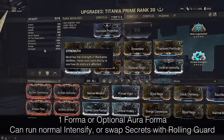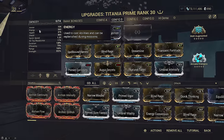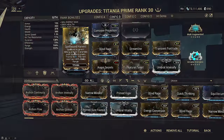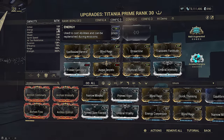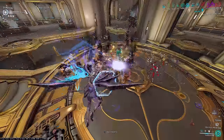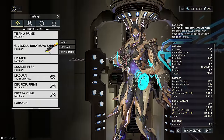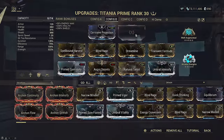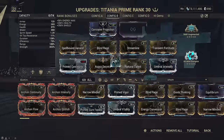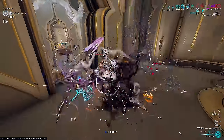Let's take a look at the Titania build. You'll notice she's all strength, and even negative efficiency. The first thing I'll tell you is that her energy economy is actually unsustainable. So how do we keep it up? It's her one augment. If you don't actively keep an eye on her energy bar and use her one to cast on enemies, you will run out of energy, and this entire build falls apart when you can't cast and can't go into Razorwing. We still have our Arcanes as backup. The Exilus slot is whatever, but if you feel like you forget to keep Spellbind up at all times for status immunity, you could slot Prime Surefooted there.